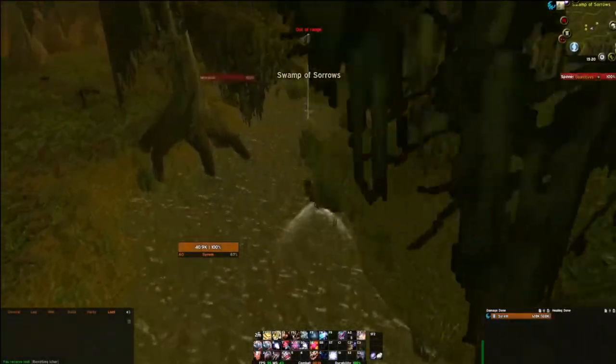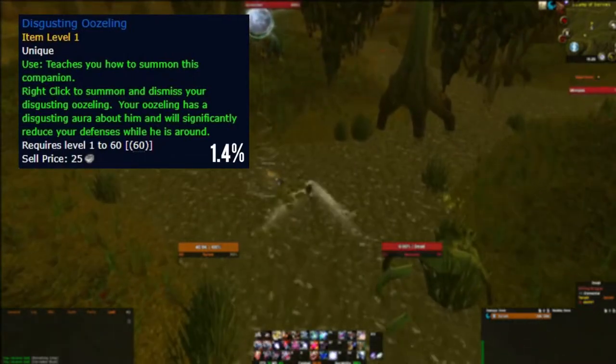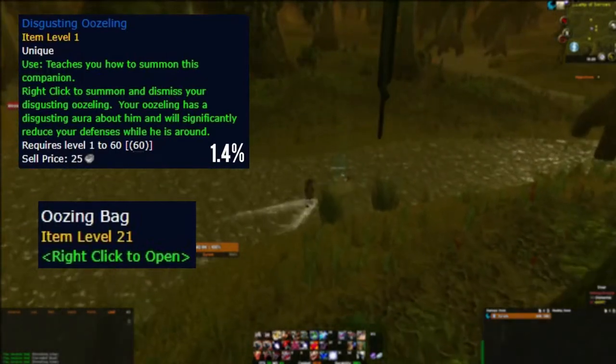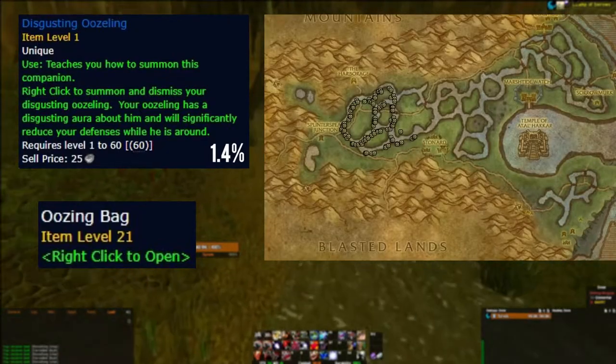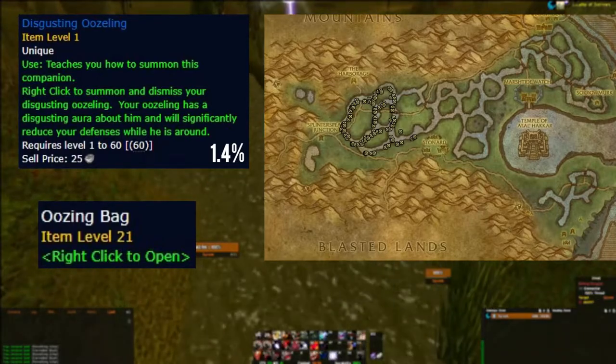The next rare and expensive pet is the disgusting oozling. This pet has a 1.4% chance to drop from the oozing bag, which is an amazing drop rate for a pet that goes for over 100,000 gold. However, you need to first drop the bag itself. I recommend killing shifting myrglobs in Swamp of Sorrows for an 8% chance to get a bag, then open it and hope you get the pet.